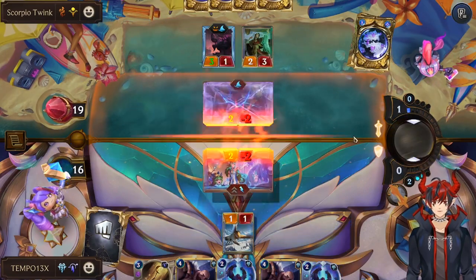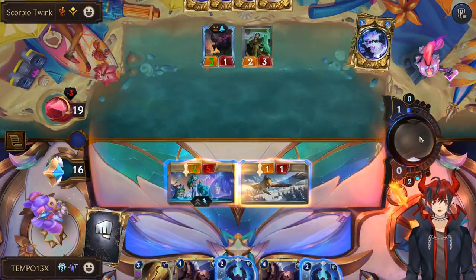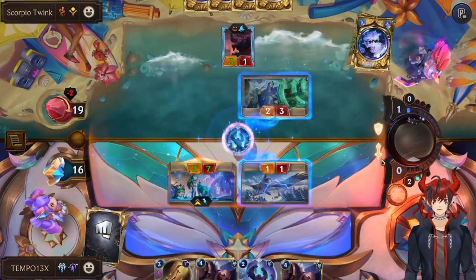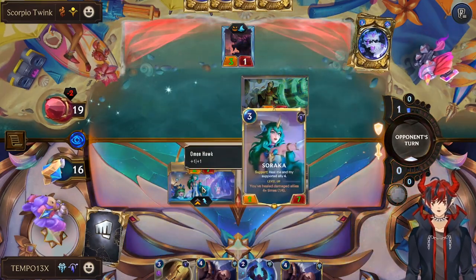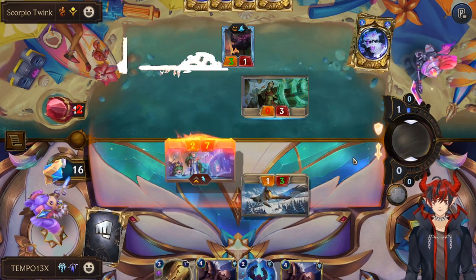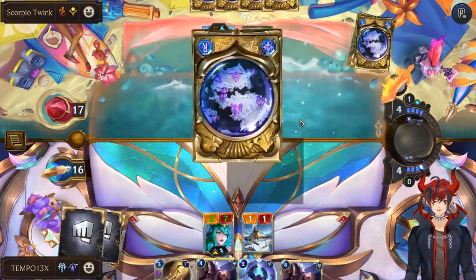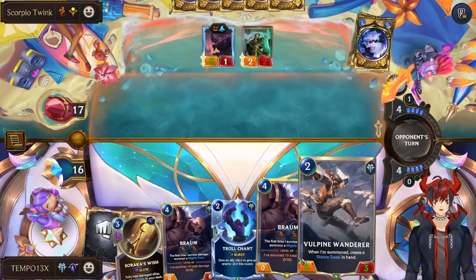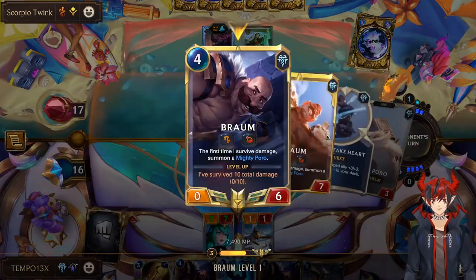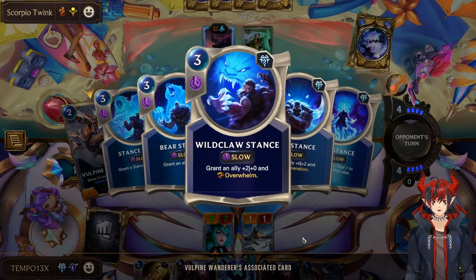Now we get the Soraka heal. Does she have to support to get the heal? She does. We'll make it live. Bonk, bonk. And a Vulpine Wander — so we can make this Braum pretty big. If Braum takes damage, we can use a second copy of him that's going to become Take Heart to make him plus 3 plus 3. We can also give him Overwhelm, and that's going to be kind of scary as well. Just try to use him to beat down the board.